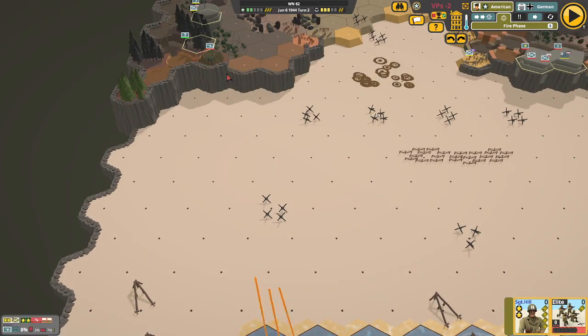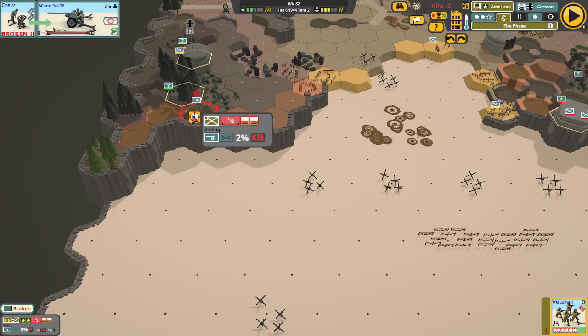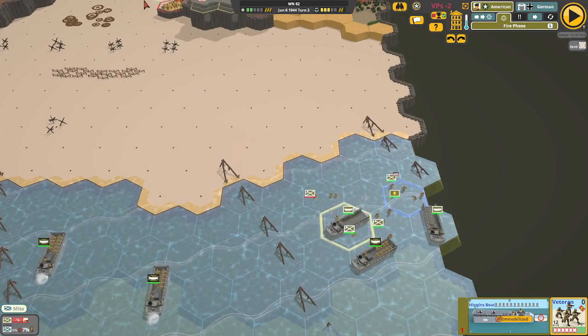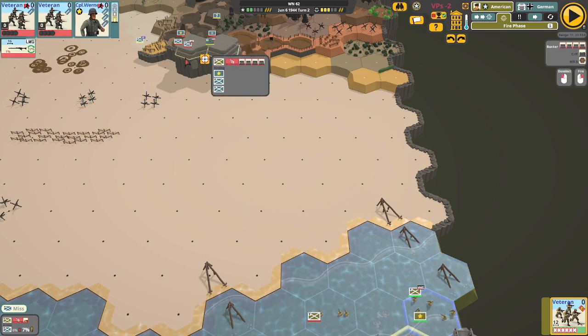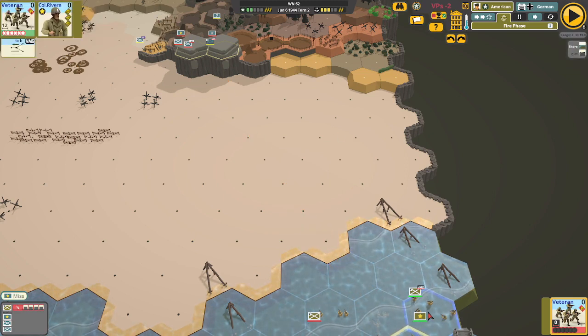A lot of it does come down to dumb luck, because I've just never seen so many machine gun hits and cannon hits — just KIA after KIA. It was amazing, and not in a good way. So we're going to move out here. I'm going to try moving my units slightly differently than I did, but this part of the game is kind of fixed. The tanks don't move very fast, but we're going to try. I'll pull him over on this side and see if that helps.